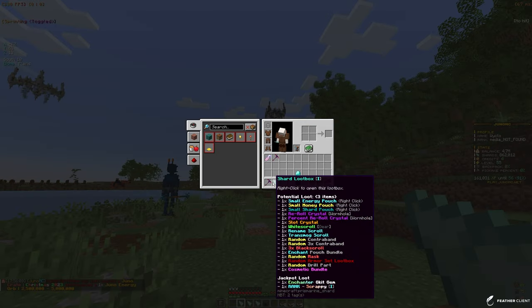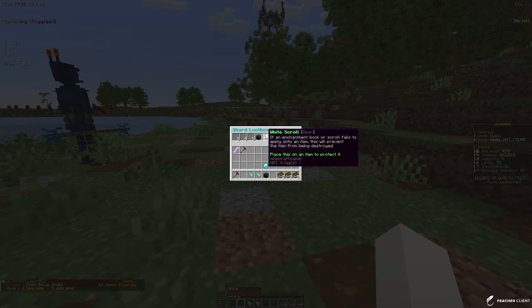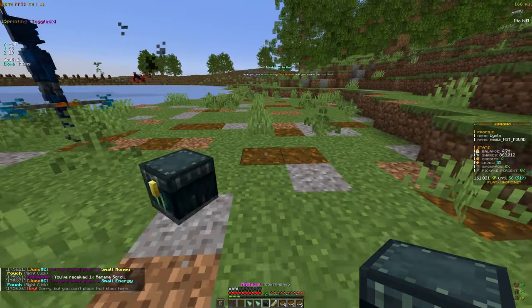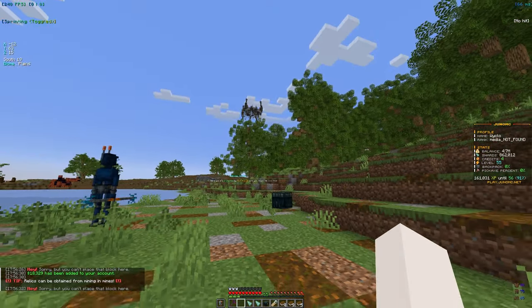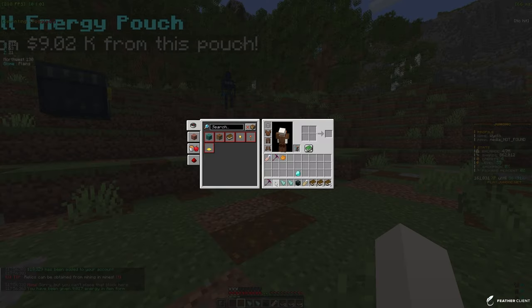I'm going to open the shard loot boxes in order from one to three. Starting with the first one — hoping for something good to help level up. We got a small money pouch, a rename scroll, and a small energy pouch. Opening the money pouch: 18k, not bad. The small energy pouch gave us 9k energy — energy is always good so we can upgrade our pickaxe.